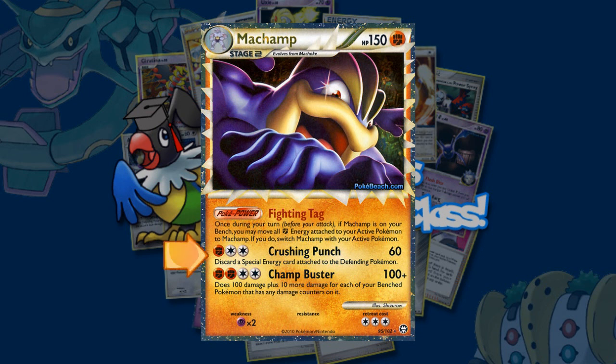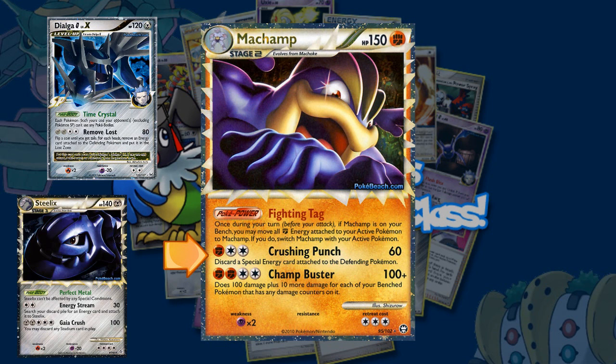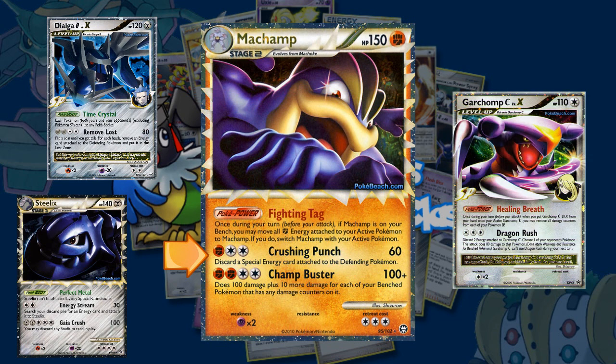Its first attack, Crushing Punch, does 60 damage for a Fighting and a Double Colorless. Not only does it KO most basics, but you can discard a special energy card attached to the Pokémon you attack. This could be great for getting rid of Special Metals from Dialga G Lv.X and Steelix, or it can remove Double Colorless from Garchomp C Lv.X and discard it. The second attack, Champ Buster, does 100 damage plus 10 more for each Pokémon with damage counters on it on your bench.